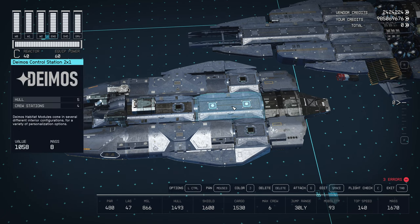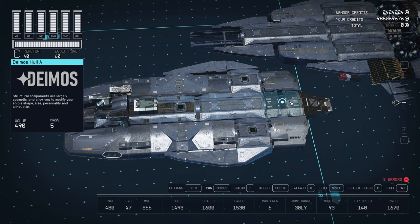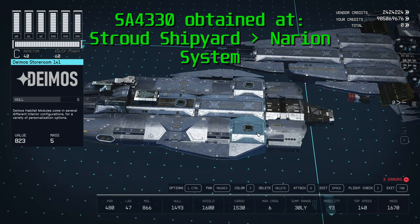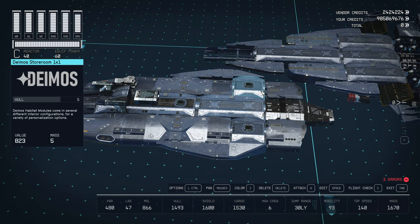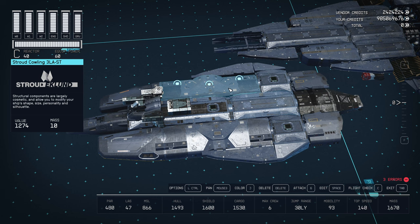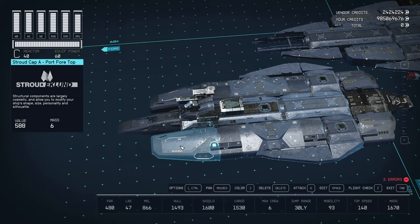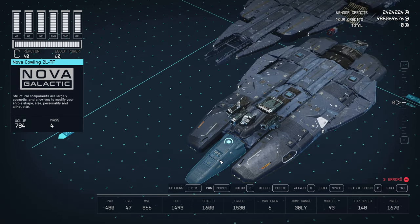For the top deck of the ship, connect a 2x1 and 3x1 half of your choice. Add a Deimos Hull Alpha and Deimos Cowling aft to the rear. Flank this with two SAE 4330 engines. Next, add two 1x1 halves of your choice and some Stroud 3LA cowling. Flank these with Deimos bumpers and wing alphas. Add Stroud cap alphas to the front sides and Nova 2L cowling to the fore.